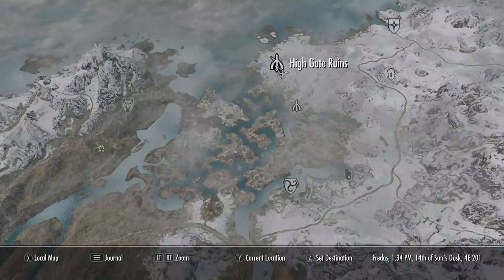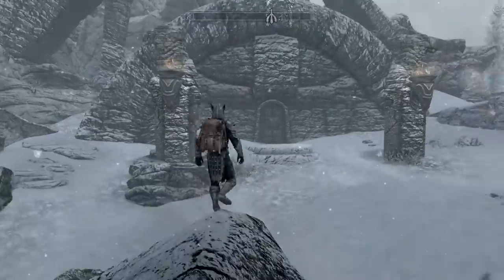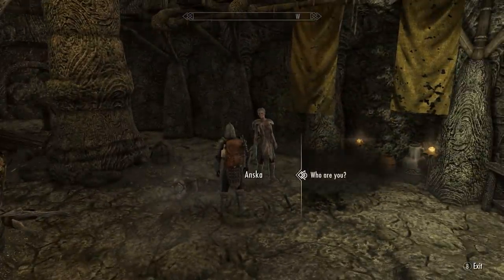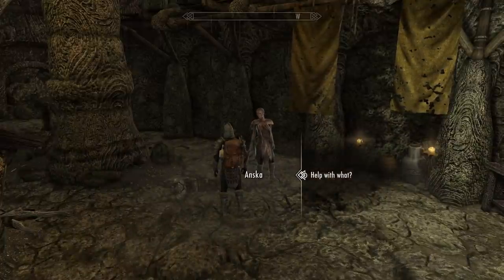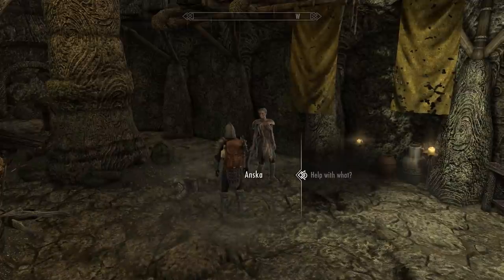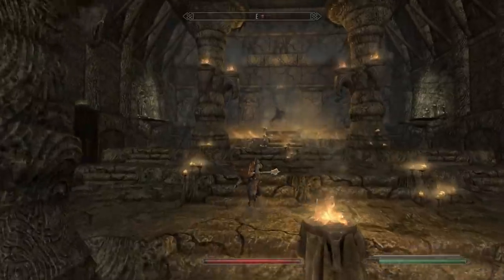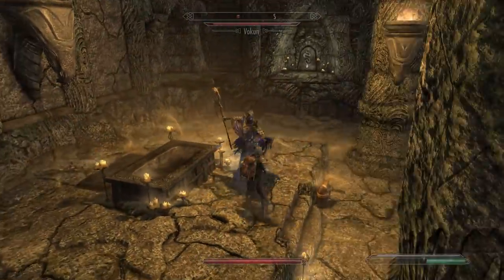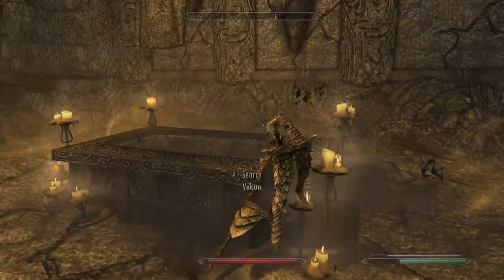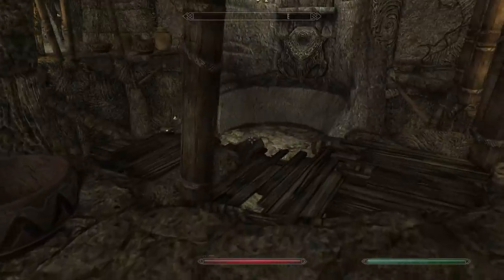Now we're going to High Gate Ruins. This is for a unique Conjuration spell that you can only get from this place. You want to come in here and talk to this girl. She will ask you to help her retrieve a scroll. Then towards the end of the tomb, you're going to find a boss. Slaughter him. Also worth pointing out his mask — Conjuration, Illusion, and Alteration spells cost 20% less magic to cast, so definitely worth mentioning in a Conjuration video.